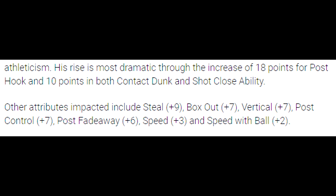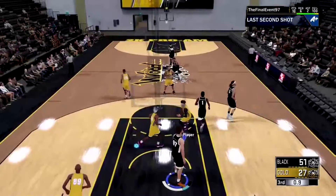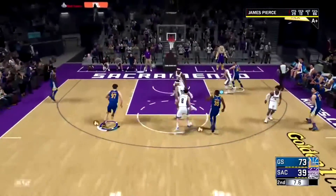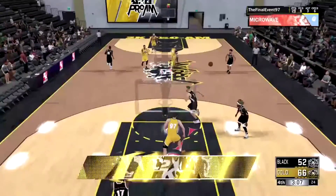Everything is going up, nothing is decreasing. He's going up to like a 94 overall. Other attributes include: steal up nine, box out up seven, vertical up seven, post control up seven, post fadeaway up six, speed plus three, and speed with ball plus two. You already have this seven-foot-tall small forward that can play point guard, and he's gonna get an added plus three speed with the ball. The hook — 18 points for the post hook and 10 points for contact dunk — that's just gonna be crazy.